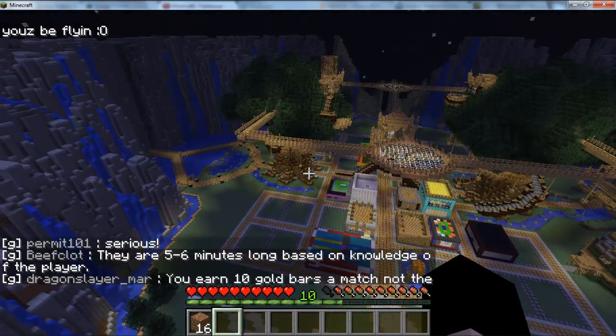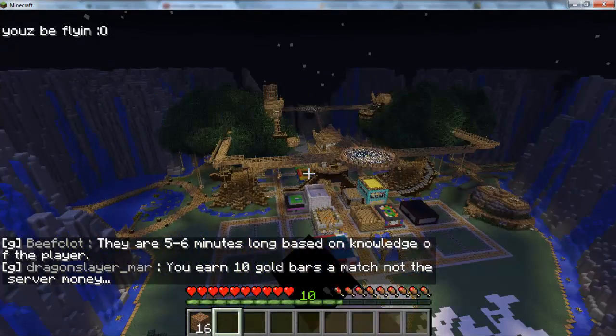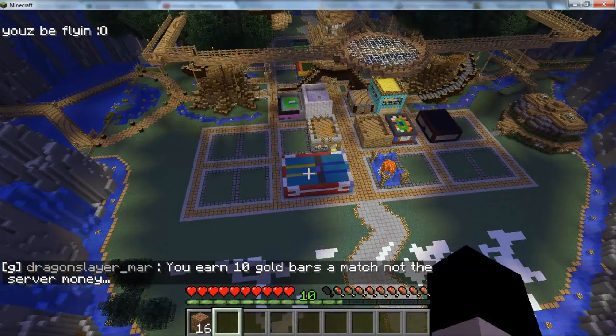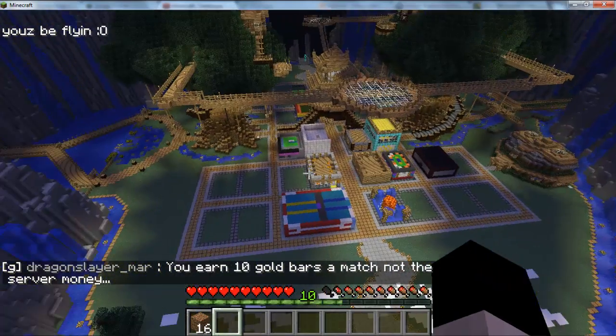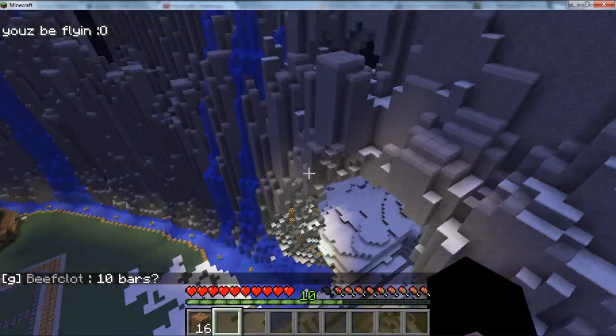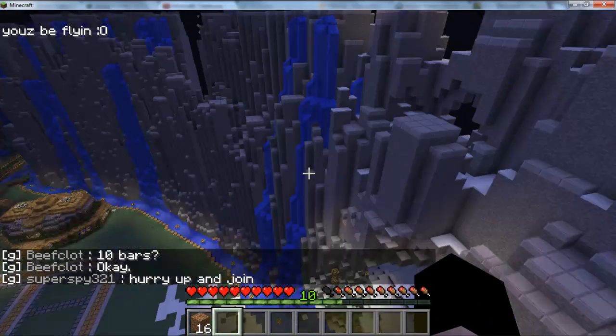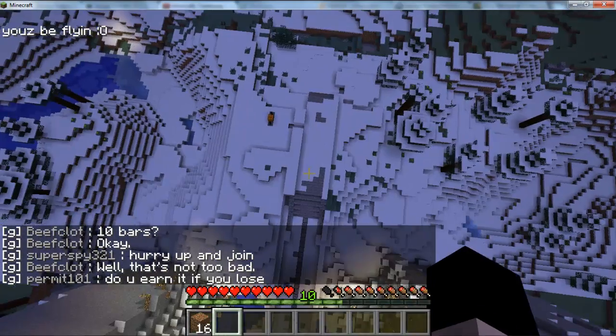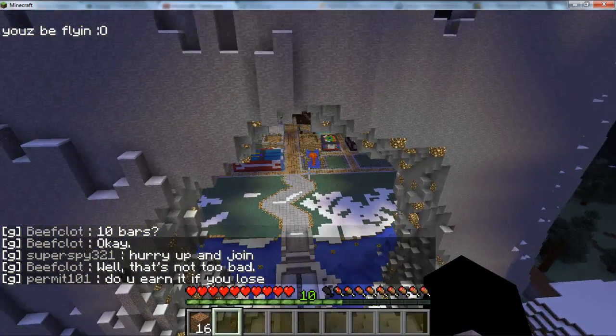Inside these walls is all the trade area, so you can't PvP or break anything in here. You can only break blocks within your own little shop plots. There are exits in all directions — north, south, east, and west — and you can go ahead and come out the front exit here.